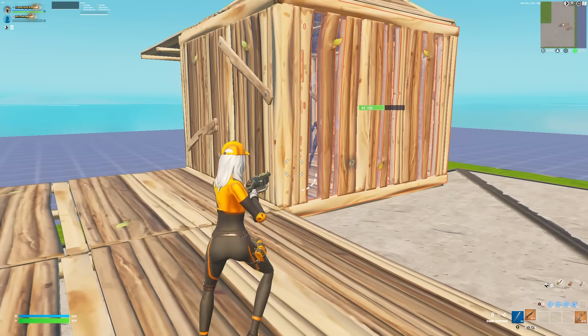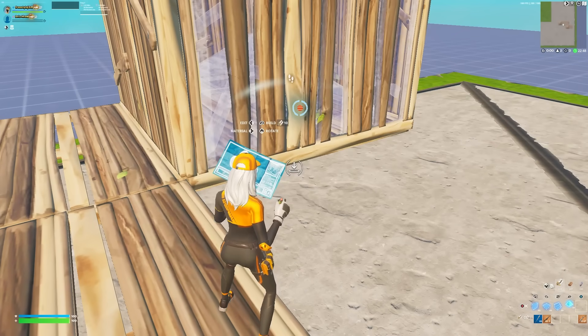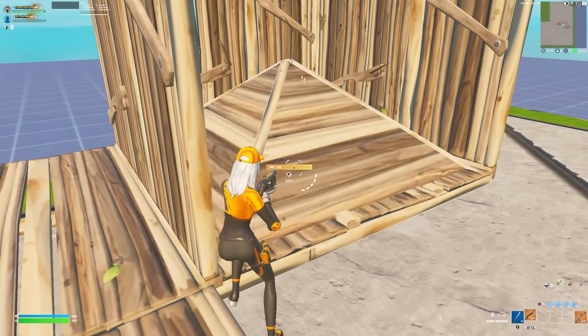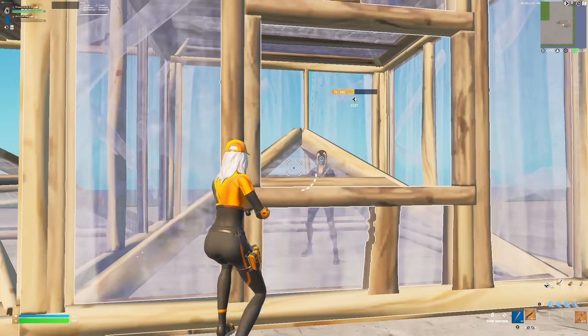If you're rushing somebody on an elevated surface and you see they don't have a stair or cone in their box, put your crosshair right under their box with the cone out and box around them. They're stuck in the build, and most players will edit down — that's a free piece for you.